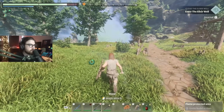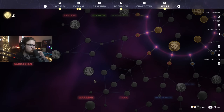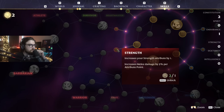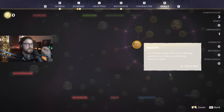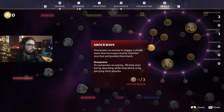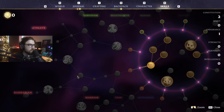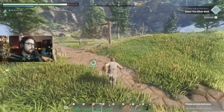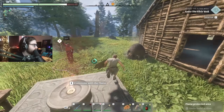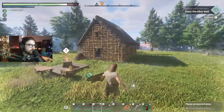I still don't know what skill tree I'm going to go up in yet. I think I'm just going to go towards the barbarian route. I'm going mason to start off — we're going to go that route so we can get bash, shockwave, heavy specialization, and jump attack. We're just going to have big hammer and jump. We're going to go true dwarf. I'm going to be the Gimli of Enshrouded.